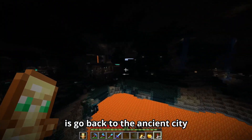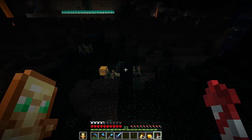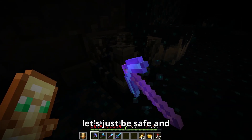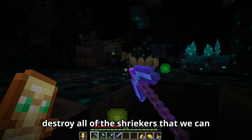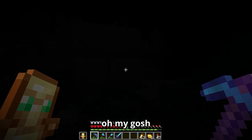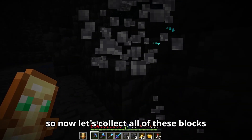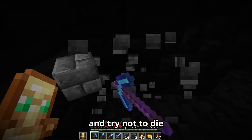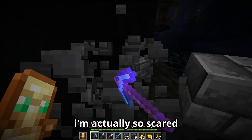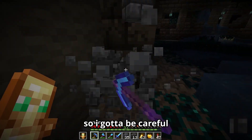First thing we gotta do is go back to the ancient city. I don't wanna die. Let's just be safe and destroy all of the shriekers that we can. Well, it's a bit more safe. So now let's collect all of these blocks from the ancient city, and try not to die. I'm actually so scared. Wardens can like two-shot me, so I gotta be careful.